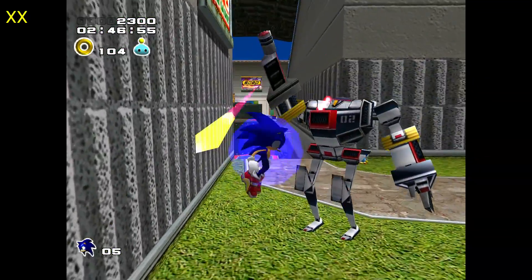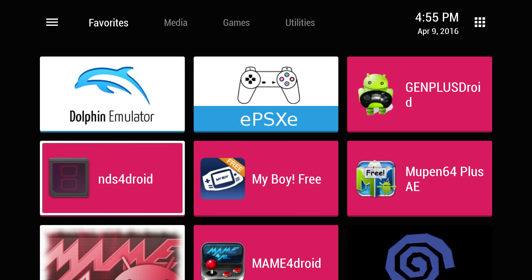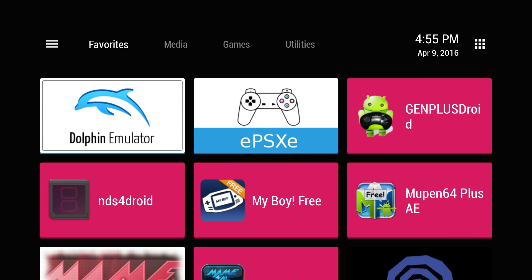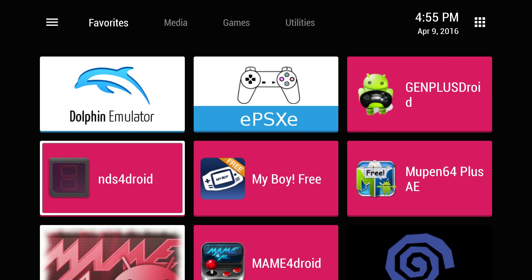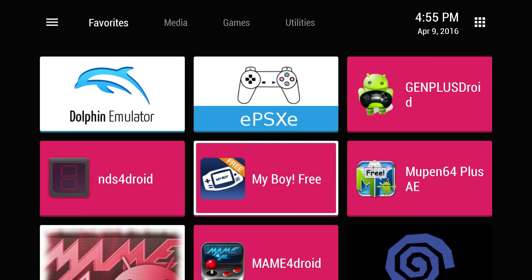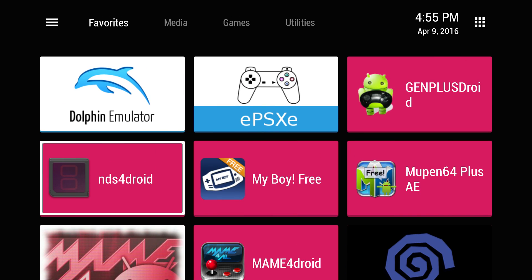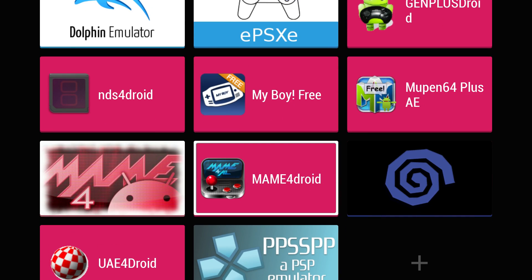That's it guys. The Nvidia Shield runs Dreamcast pretty well. I've got a lot more emulators to show you, especially the Dolphin emulator. I'm working on a few settings for games that run slower — there's a lot to tweak in the INI files — and I've got a few games running at full speed. Look out for that video, it'll be coming out soon. Appreciate you guys watching — hit that like button and subscribe. Thanks for watching.